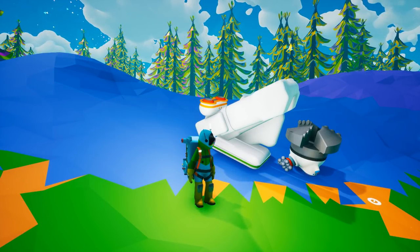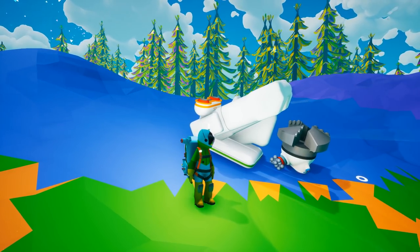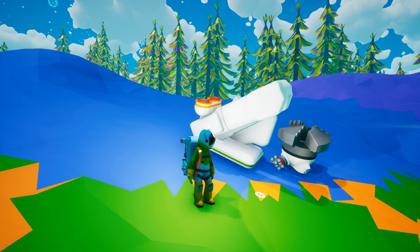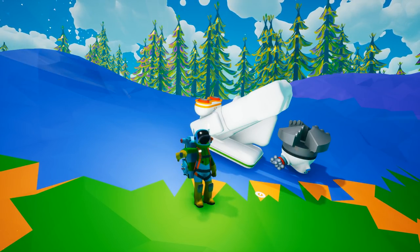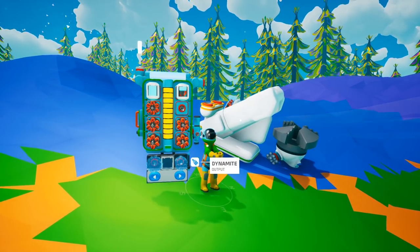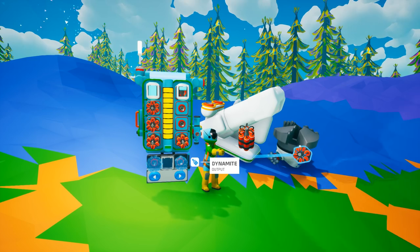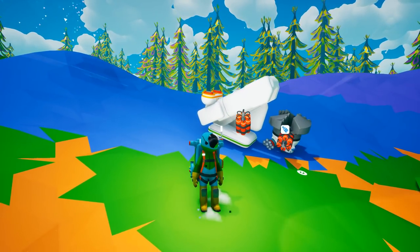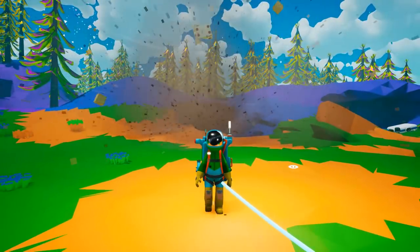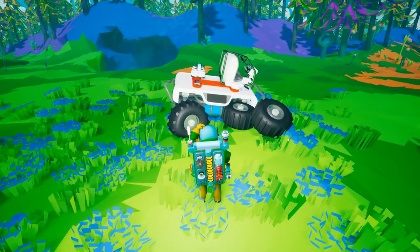Remember when your friends talked you into getting the crane and the drill head? They said it was the best thing ever for getting resources, but this piece of garbage won't even release its captured resource. Well, guess what — Kaboom Away has an answer for you. Just stick a couple pieces of Kaboom Away on it, set it off, and run away. Goodbye, crane.